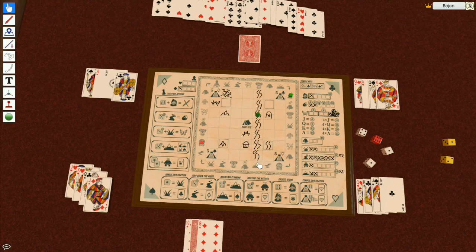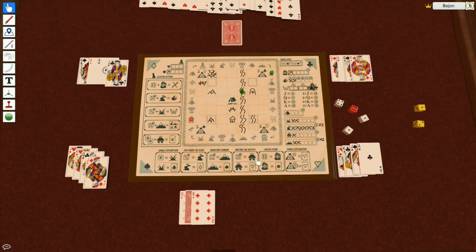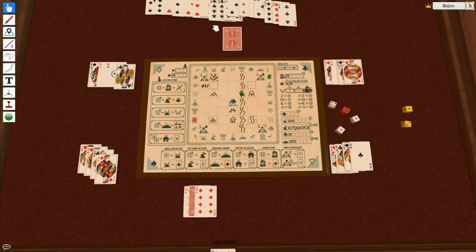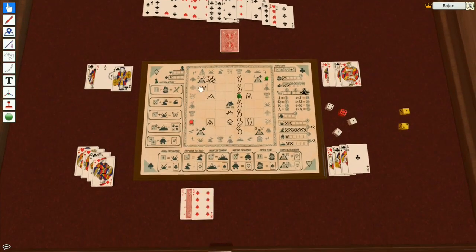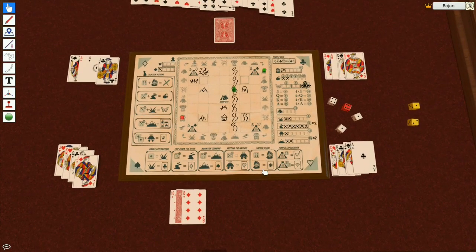I'm gonna save this game so I can continue the playthrough later. As you can see, when you know what you're doing it goes really fast. I played a few games today and every one lasted around 20 to 30 minutes. This is Forbidden Jungle, the roll and write — you just need this piece of paper, some dice, and a regular deck of cards. The files are already posted on BGG on the WIP thread so you can download, play the game, and tell me what you think. Thanks for watching and see you again!